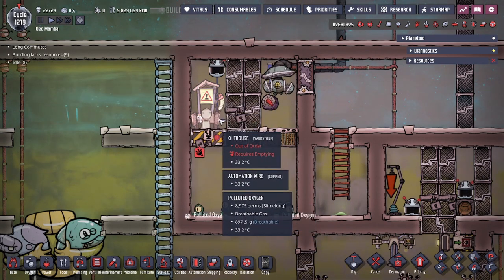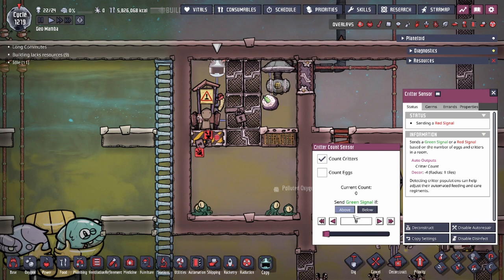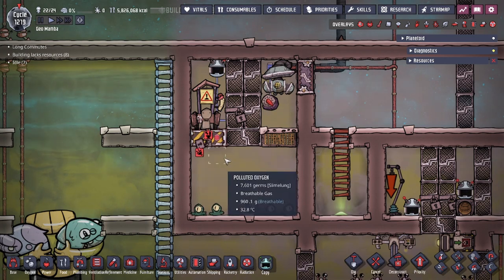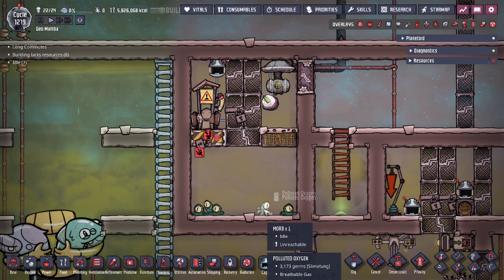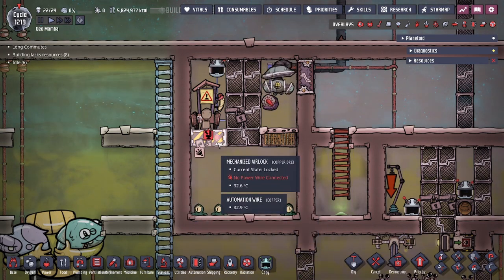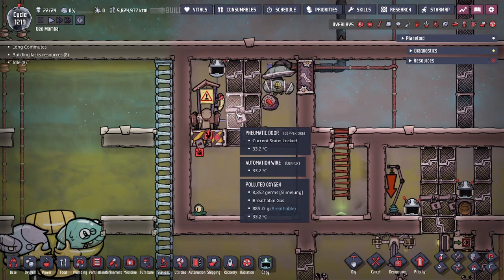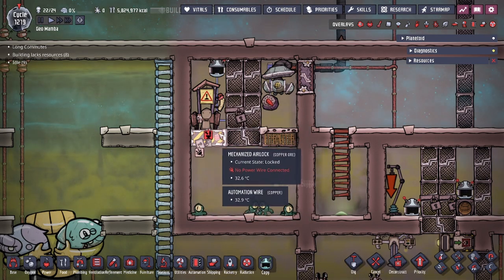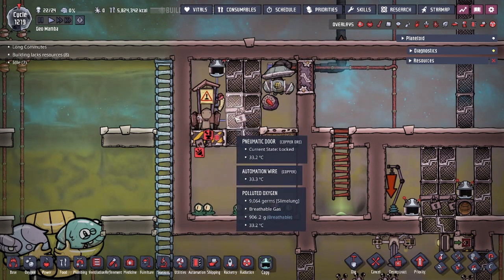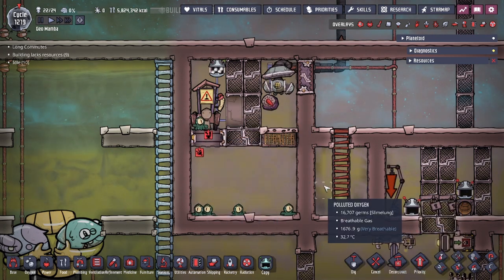Once a morb spawns on this tile, we have a critter sensor set to critters only, counting and sending a green signal above zero. When a morb spawns, this door will open and the horizontal mechanized airlock will open as well. Morbs are patched to stand on both horizontal and double vertical mechanized airlocks, and the only way to remove a morb is by closing a door on top of it — creating what's called a critter drop.